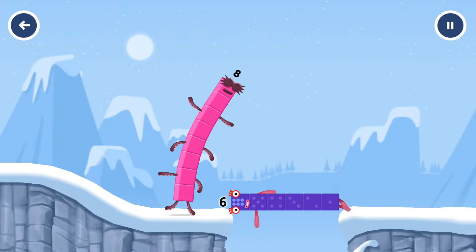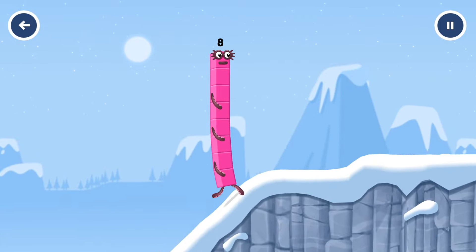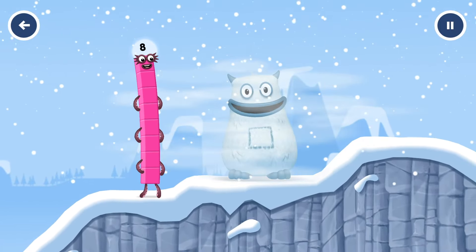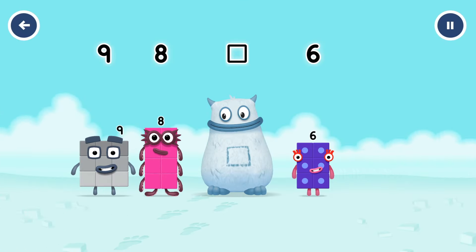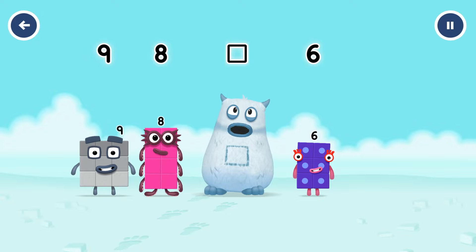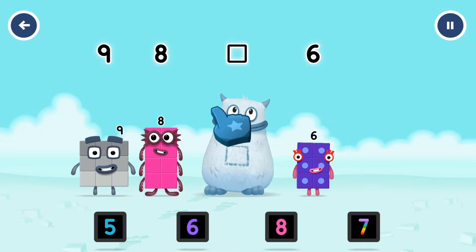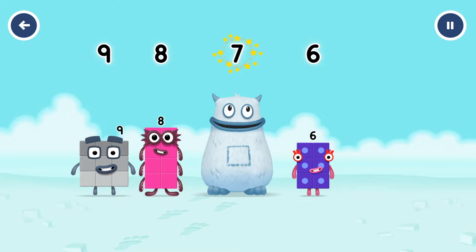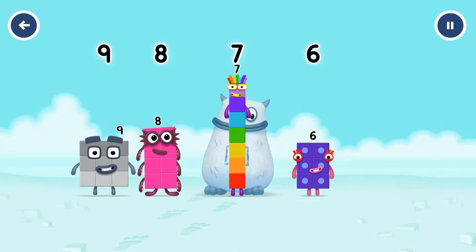6. Well done. This is great. Yum, yum. I'm Big Tum. Find the missing number to reveal who's inside Big Tum's tum. 9, 8, yum, 6, yum yum. Who's in my tum? Drag the missing number to the square. You cracked it. 7 was in my tum!